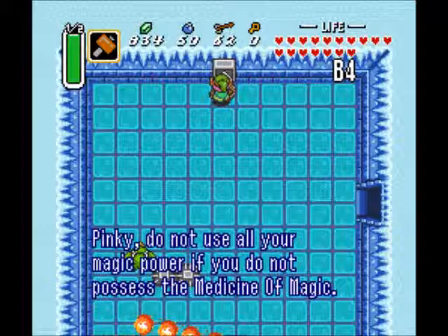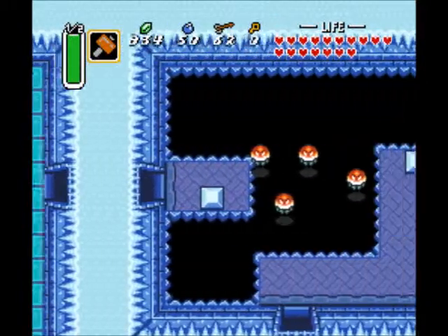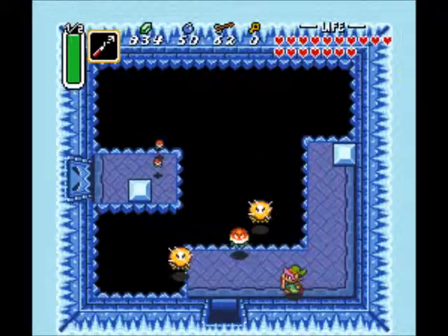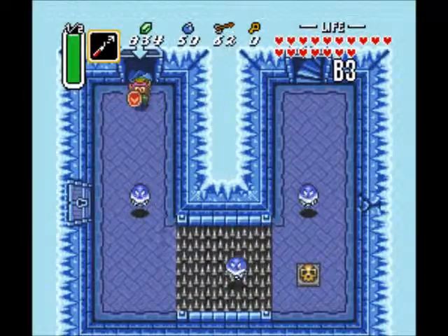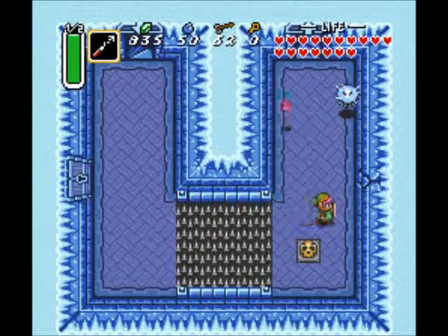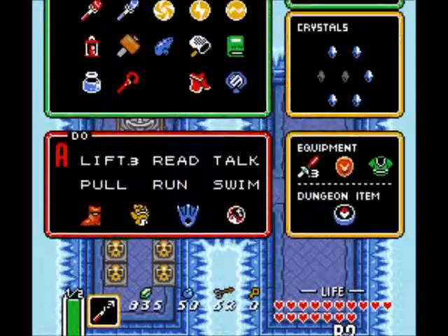Do not use your magic power if you do not possess the medicine and magic. Well, I've got plenty of that. Get ready to go into the depths of this dungeon. There's nothing of value to the south, so we'll just take our leave. Just stand in position and keep using the hookshot until it actually goes. These cracks — meaningless, ignore them. Something to goad you into wasting a bomb.